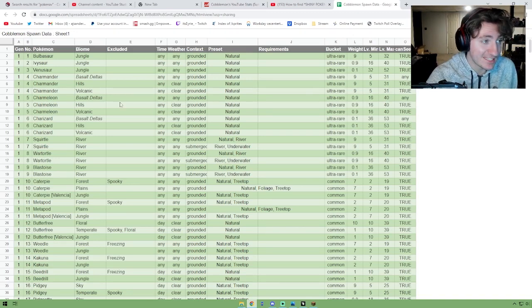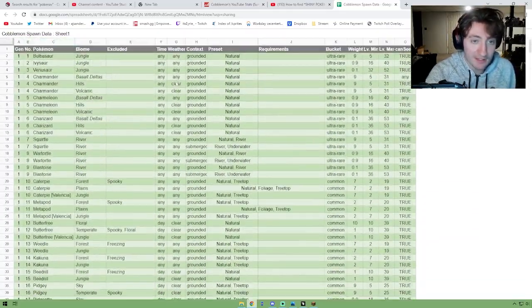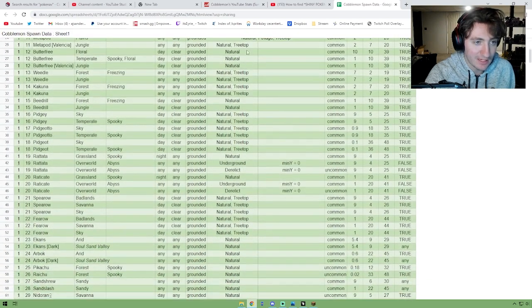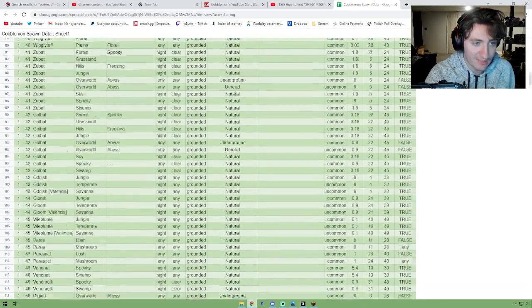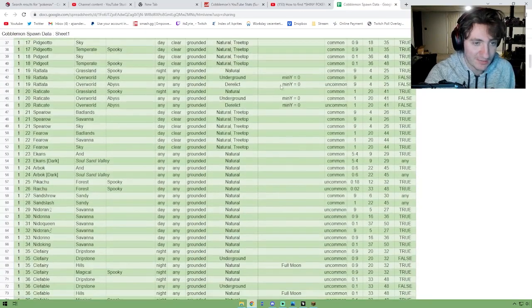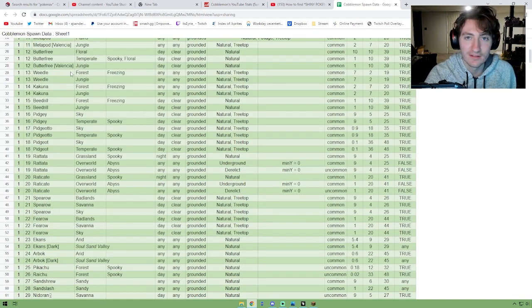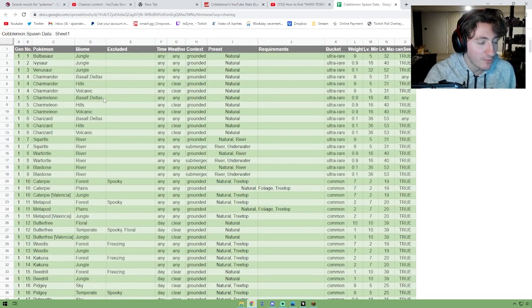The first thing I'm going to show you is this document — the Cobblemon spawn data sheet. This shows you exactly the conditions that need to be met for all Cobblemon to spawn in your game: the name, the biome they need to be in, what time, the weather, whether they need to be on the ground or underwater, underground, on a tree, natural spawn, specific Y level, spawn weight, level minimum, level max, and if they can be seen from the sky. The link will be in the description below.